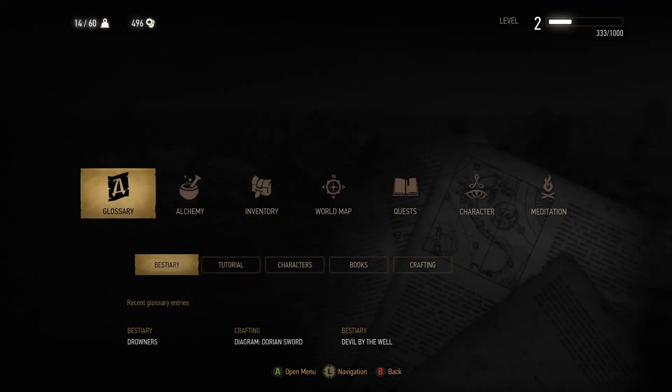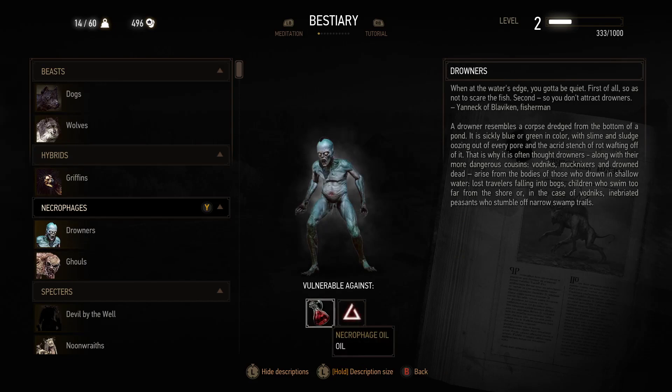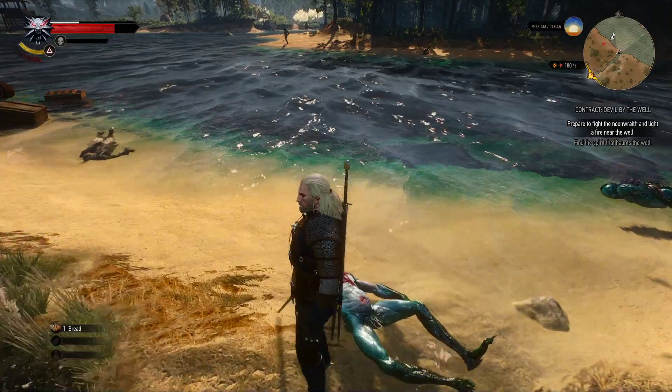Under Glossary — Bestiary — necrophages: drowners. They are weak against Necrophage oil and Igni. When at the water's edge you have to be quiet — first, so as not to scare the fish; second, so you don't attract drowners. A drowner resembles a corpse dredged from the bottom of a pond — sickly blue or green with slime and sludge oozing from every pore and an acrid stench of rot. It is thought drowners arise from the bodies of those who drowned — lost travelers, children who swim too far from shore, or inebriated peasants who stumble off narrow trails. I think the reality is drowners just come from the Conjunction of the Spheres.